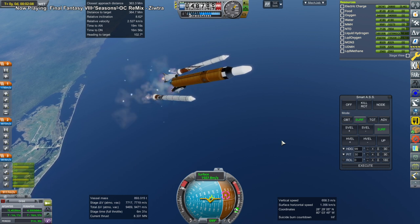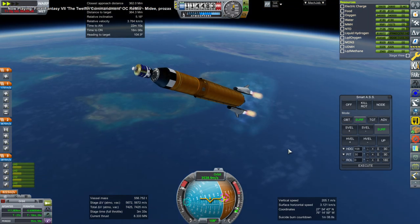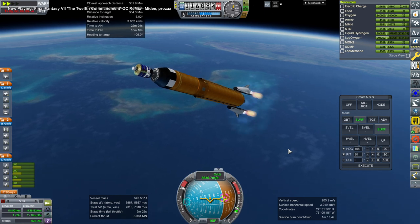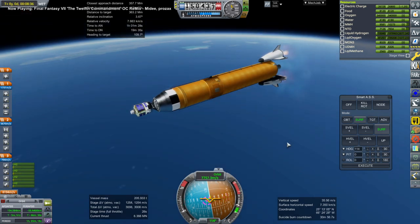Here goes booster separation. We're carrying the shuttle mice and everything, so that's an extra load. But I wanted to see how much spare delta-V we would have once we reach orbit. And based on that, I had a different idea in mind.